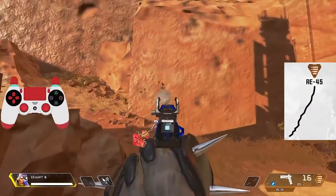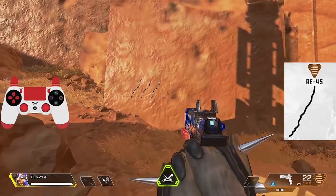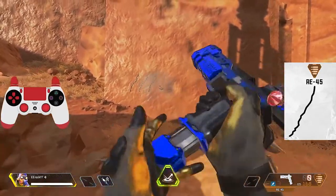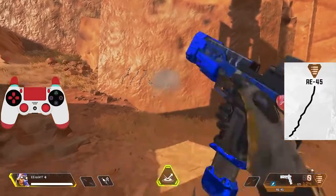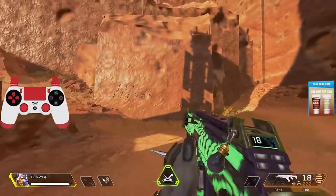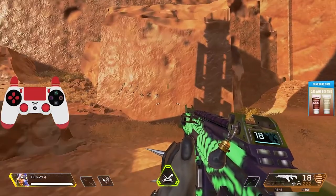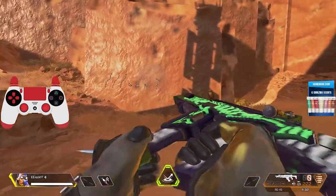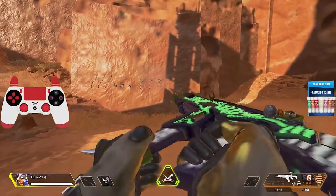Also, when we talk about recoil patterns, the firing range is the most suitable place to practice and learn these patterns to improve your aim with a variety of guns before you decide to return to the arena. The best way to understand a gun's recoil pattern is to simply shoot at the floor without touching your thumbstick, as it allows you to see the bullet line. Learning these, especially with the gun preferable to you, will raise your chances of success in gunfights by increasing your aiming ability.